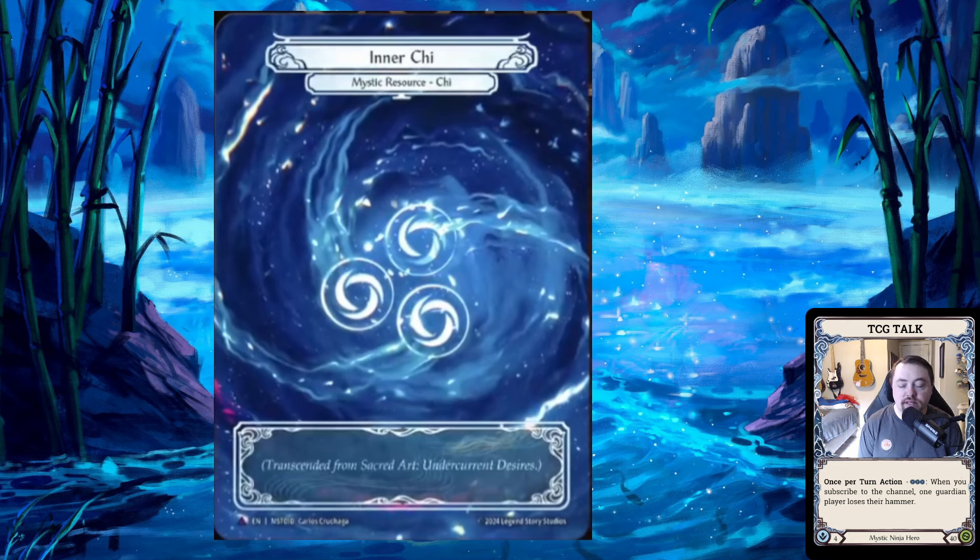What the video didn't show is where that Chi goes — does it go to your soul, into your hero, into your pit zone so it can come back up later from your deck, or does it just stay on the field like a token or resource token? I think they purposely did that in the video to keep people guessing. Based on how the video played out, I think it's just going to be something that stays on the field — something you just use.